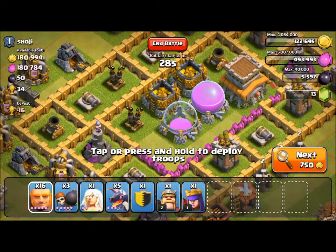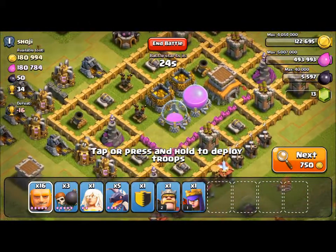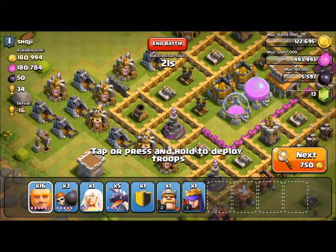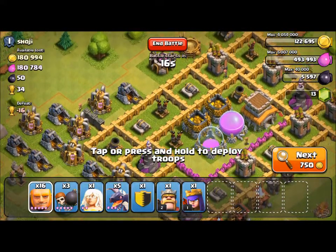This is the base I am going to invade. As you can see it has 3 air defenses, 2 of which are quite high level, but if I use 1 giant and my clan castle troops I can get through, because I have some wall breakers inside my clan castle. So here we go.